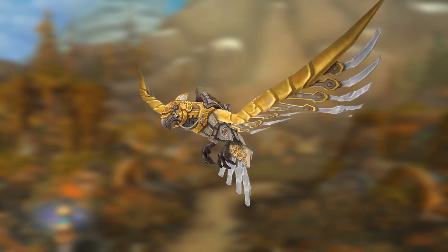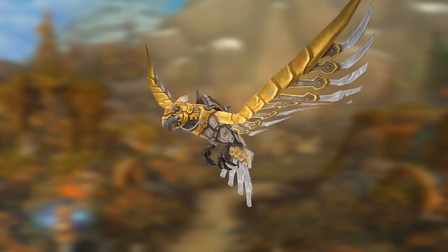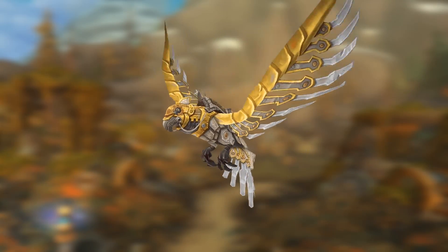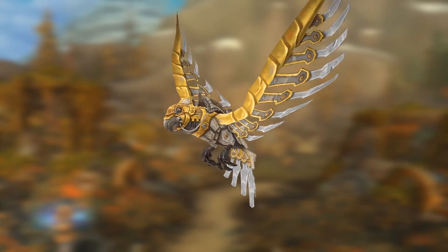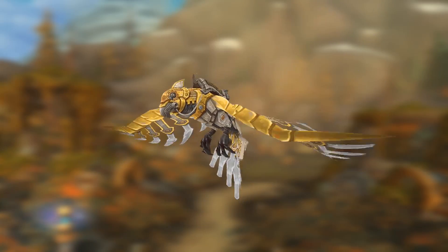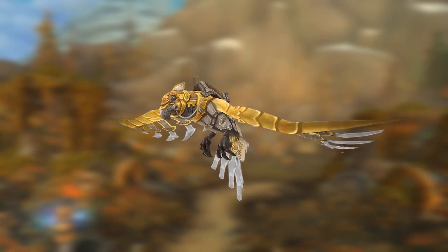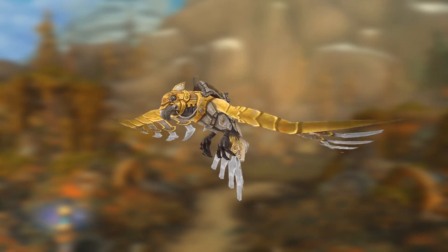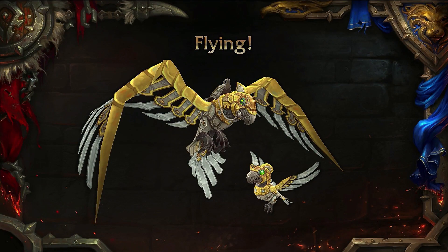And our final mount on this list is the Mechanical Parrot Mount. As you can see, this is a reskin of the Parrot Mount, but it is actually its own model — so I'm going to count this one. It's not actually a reskin. I mean, technically it is, but it's its own model. This is a really cool mount. It actually comes with a little pet as well — there's a little Mechanical Parrot pet. I believe they were added in 8.1. It obviously uses the exact same animations as the Parrot Mounts. And I believe this was pretty much confirmed for Mechagon in Patch 8.2.